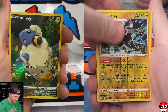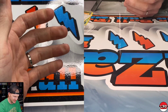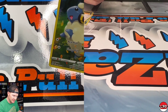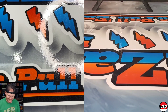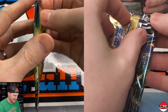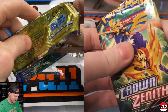I got a Luxray reverse, a Dragapult, a Galarian Gallery card, and an Exeggutor. I got a regular V. Pack number seven — guys, we are doing a giveaway for this video, giving away one of those Moltres tins. All you gotta do is like, subscribe to the channel, and comment down below your favorite of the three legendary birds.